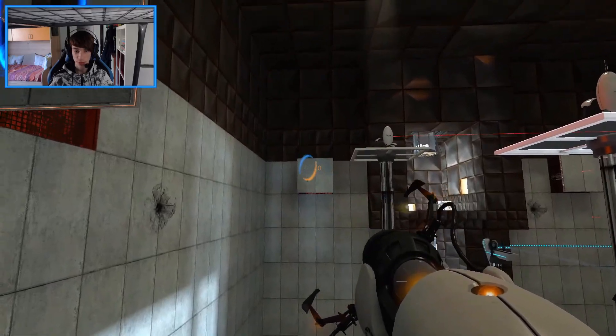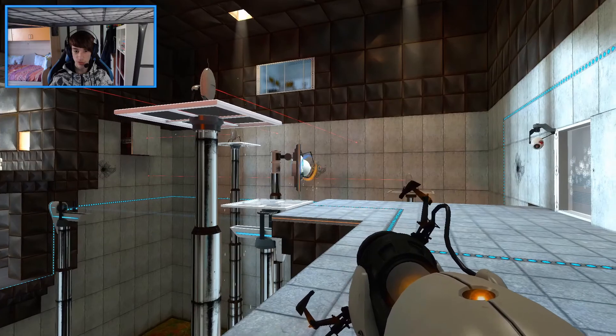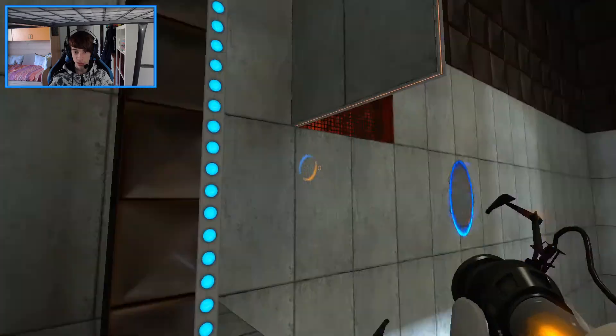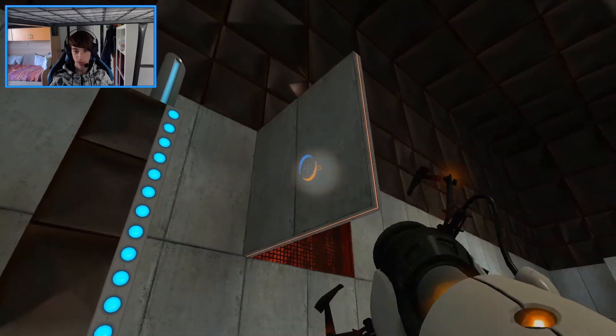I can do this: put one here, press the button to open this up, then I need to put one there and one here. So I need to time this. Once the pellet starts shooting and it goes through, immediately go there and wait for the button — that's my plan. Here it comes, okay, be prepared... now go!